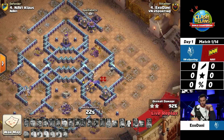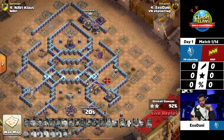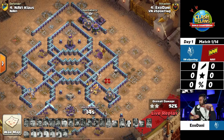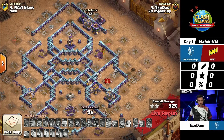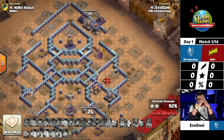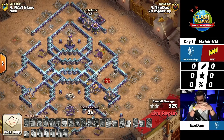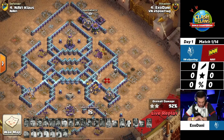EXO Danny is the highest hit rate attacker from VN Esporting and Navi, and he went in first, so he was confident. I think the plan was really good — there's not much left standing, although the queen died early because she was baited. We also see that the base building from Navi and the preparation seems to be on point, because they were expecting exactly that entry.